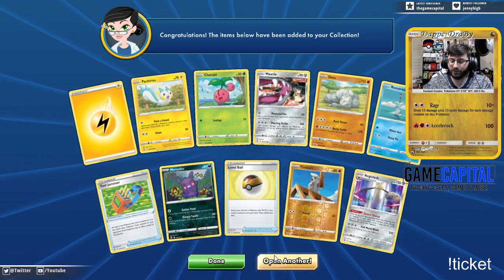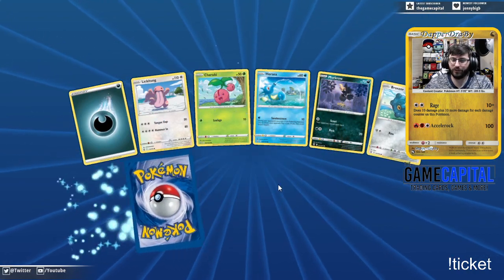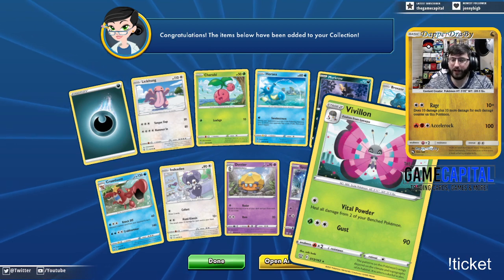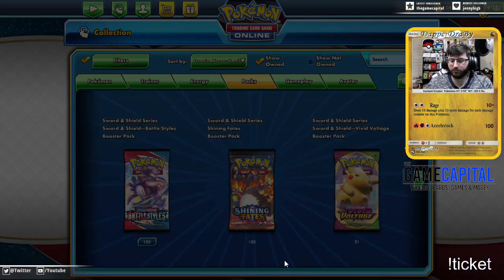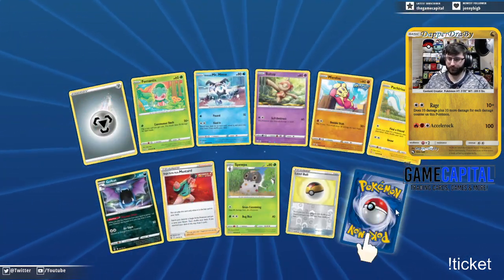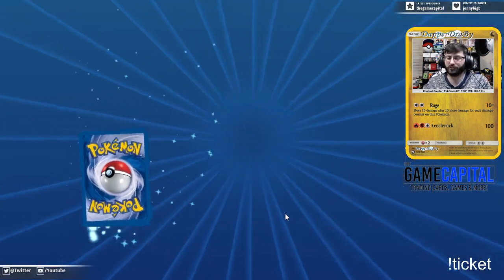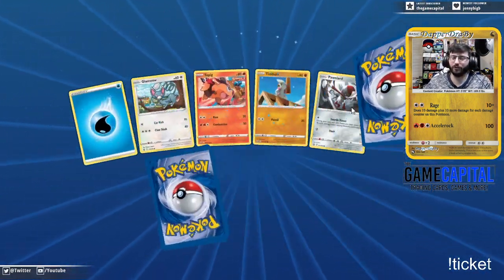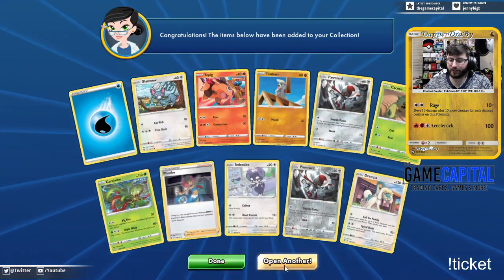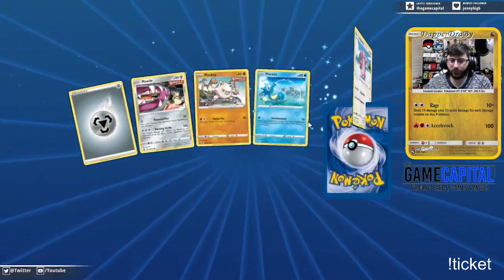We got the Experience Share and a full art Necrozma. Special Laser is literally the exact same text except for more damage as the one-prizer from Unified Minds. I kind of hate this card because it's literally just the single prizer evolved into a V — it seems lazy to me. Exactly, and it's a clown, it's a mime. This Aegislash deck intrigues me by the way — Stance Change: you switch from the defensive one to the offensive one, protect yourself from VMAXes.